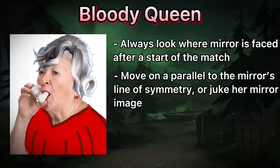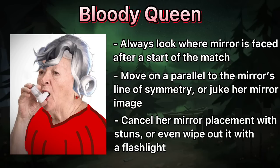But if her mirror image is too close, try to go through it and juke in the most tricky way possible. You can cancel her mirror placement with a stun, and a flashlight can even instantly wipe her mirror out.